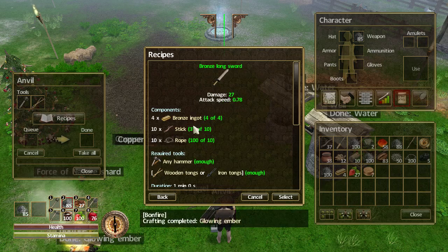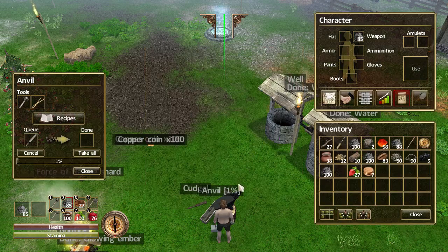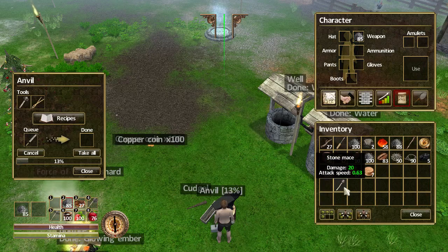I'll lose 0.10 seconds but the extra damage is worth it. To make the bronze longsword you need four bronze ingots. To make a bronze ingot, remember it's one tin ingot and one copper ingot, some coal and some embers. For the sword itself we also need 10 sticks and 10 ropes — easy to make the ropes out of fronds, and sticks from cutting down the right trees and bushes. Let's select that and craft it. We're moving into the bronze age!